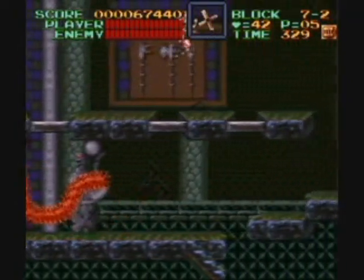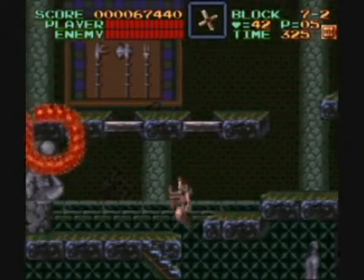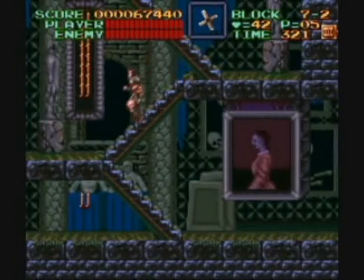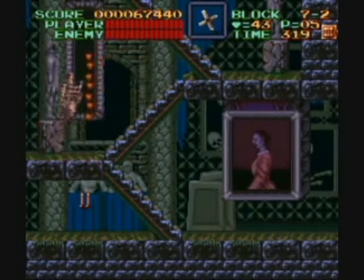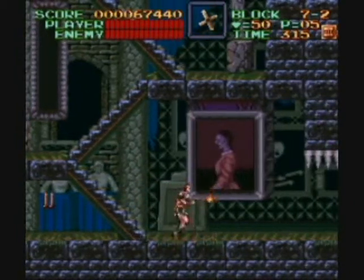In this game, keeping your sub-weapons makes it a whole lot easier. It's certainly not impossible to beat the game without the cross — I've done it before I knew about the secret at the end of the game, which we'll get to later. Right there there's a bunch of hearts — always hit those. I remembered that.